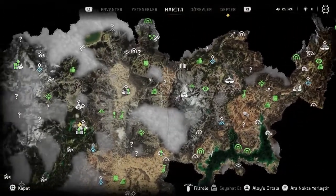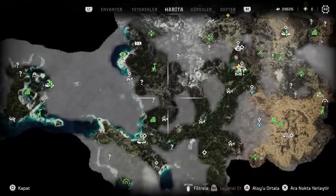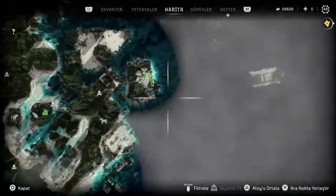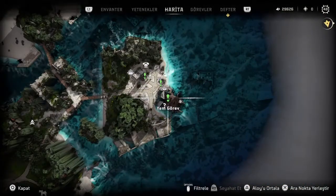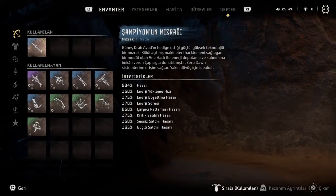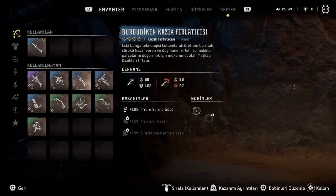Sonuncusunu bir yan görevle alacağız. O da oyunun sonlarına doğru açılan bir bölgede, şuradaki yan görevi aktif hale getirip sonlandırdığımızda - aslında güzel, keyifli, sürükleyici ve biraz aksiyonlu bir görev. Onu tamamladıktan sonra bize bir kazık fırlatıcı verecek. Bu kazık fırlatıcının efsanevi olanını almış olacağız.